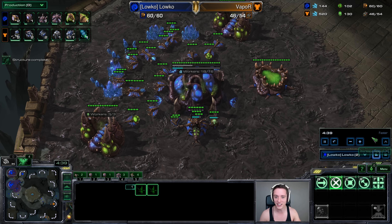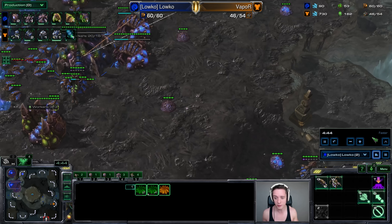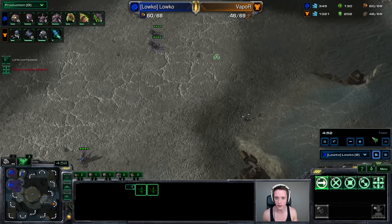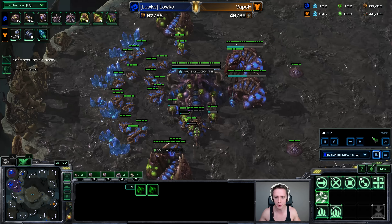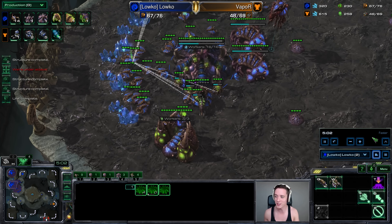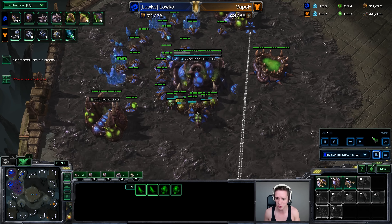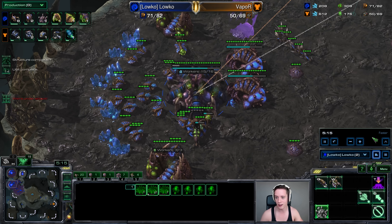One really cool thing that happens when you are doing these drops constantly and dropping in the mineral lines of your opponent is that later in the game, during a big teamfight, if you take a couple of empty Overlords with you, your opponent will actually freak out. They're thinking those Overlords contain Banelings and they start microing really, really awkwardly. This is a pretty solid example game — one of the first times I tried this out.